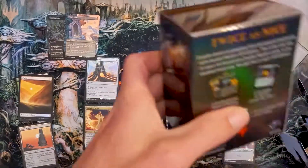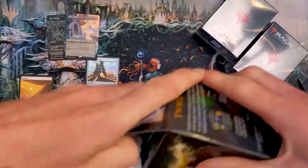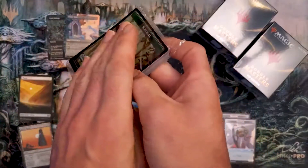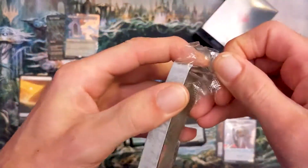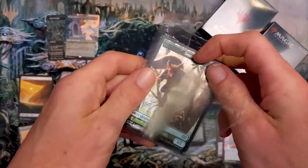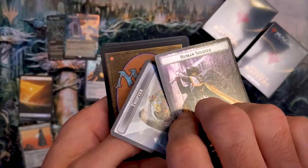What if we get another crazy hit? What are you thinking — you want me to pull a Force of Will? You know what, I'm with you kid, I want to pull that Force of Will. Let's do it.